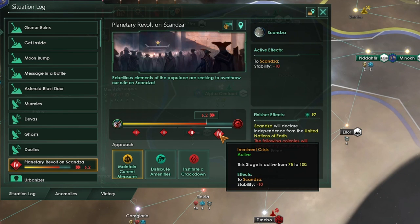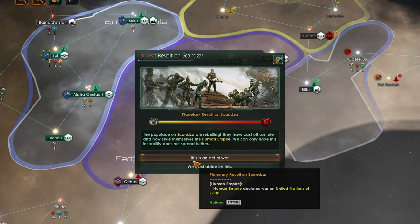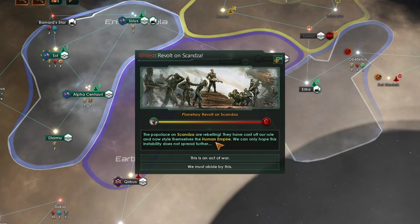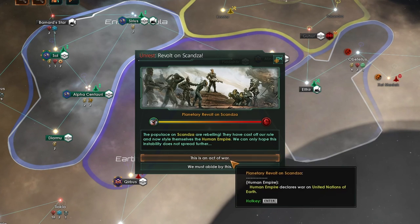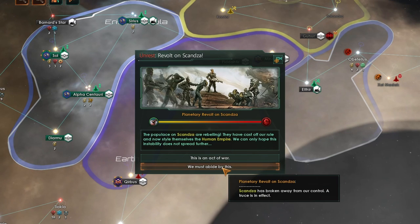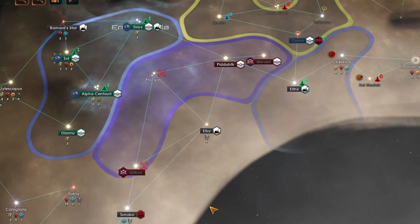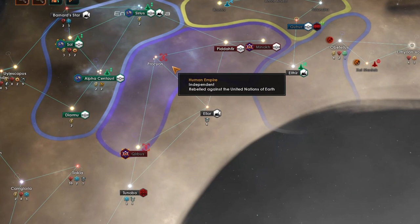Additionally, if they have a defensive pact, a non-aggression pact, or are in the same federation as your empire, they cannot support your rebellion. If you continue to do absolutely nothing and let the situation fester, in the end you will get a complete revolt — and all hell can break loose. The populace of Skanda have rebelled and called themselves the Human Empire. You can either immediately go to war with these rebels, with claims on all their starting systems, win the war, and reconquer your worlds, or alternatively simply let the rebelling empire go. The rebellion will take control of the system as well as any bordering systems that do not contain a colony supporting your empire or a bastion starbase.